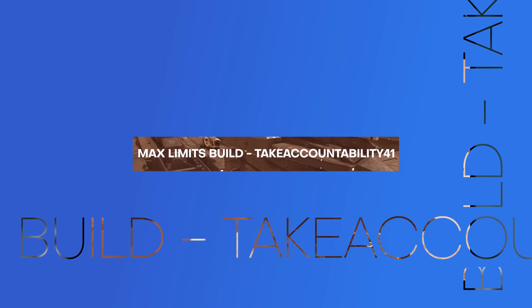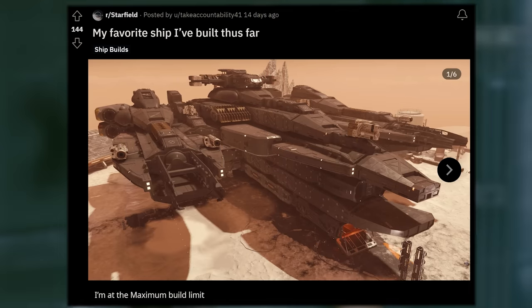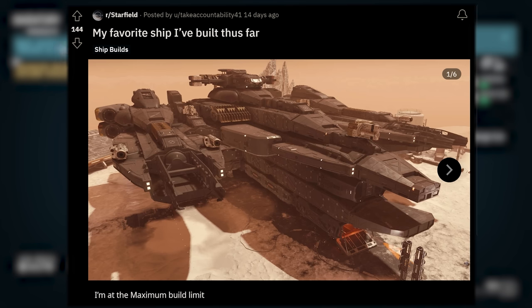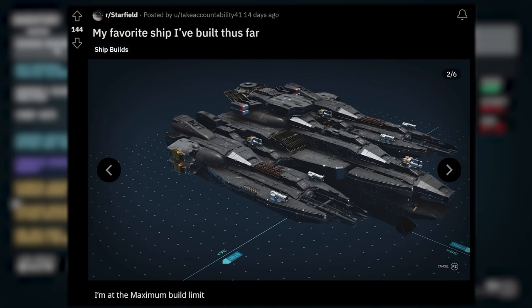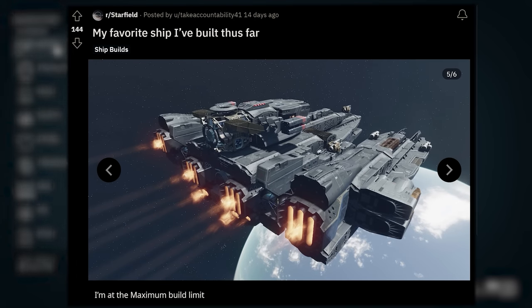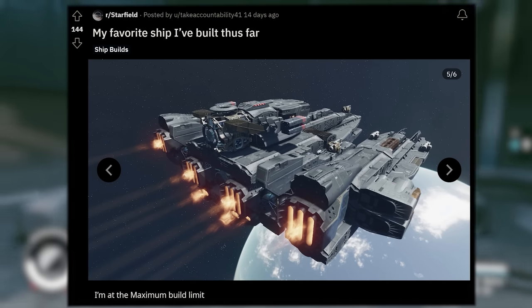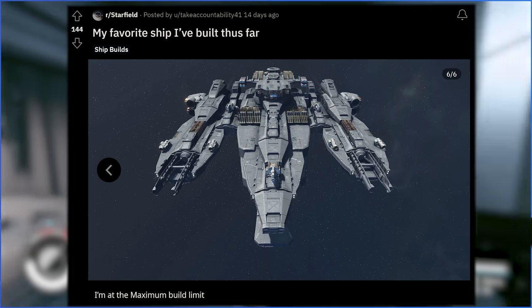Talk about taking it to the max — check out this creation from TakeAccountability41: 'my favorite ship I've built thus far.' It says 'I'm at the max build limit.' Total cost: 826,460 credits. 'Even though the ship is quite large, it's very easy to navigate and get to and from the cockpit and the loading bay.' Just check out this monster — you guys love these shots as the ship is flying away, looking at the thrusters with the vapor trails coming out the back. This ship looks demonic. I would love to get a full tutorial build guide on this thing.